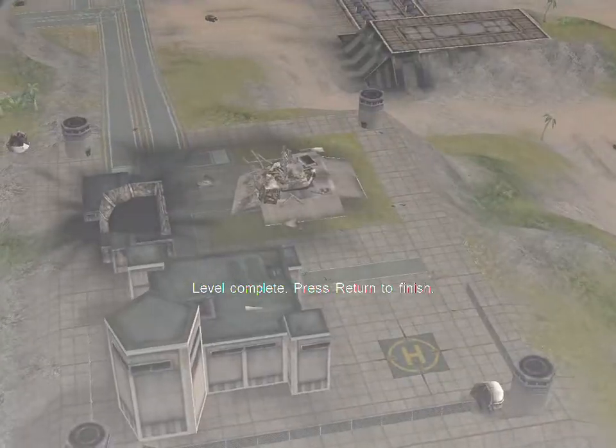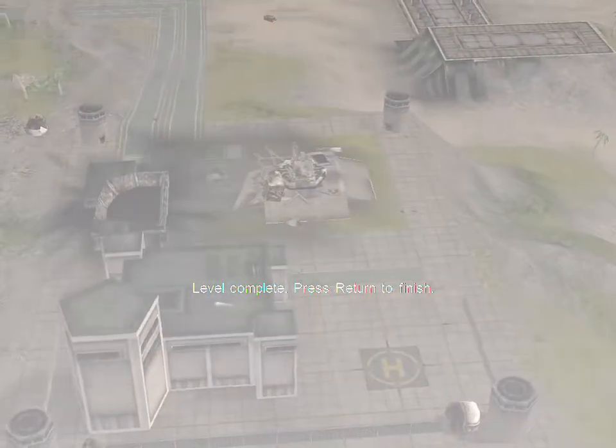HQ, this is Beta Team. All production is down. I repeat, all production is down. This is Antaeus. Mission successful.